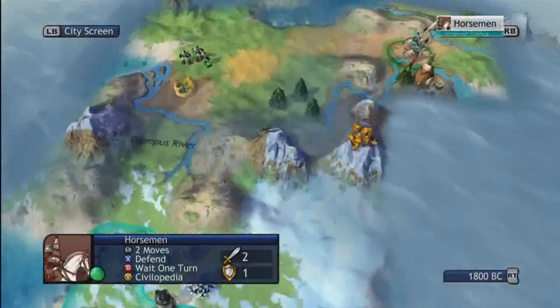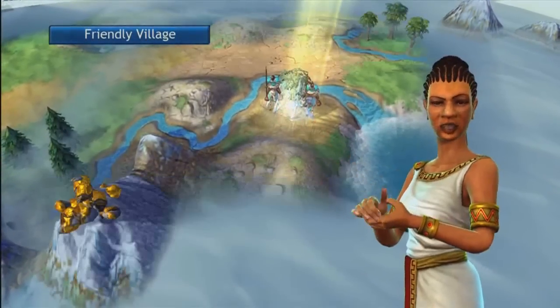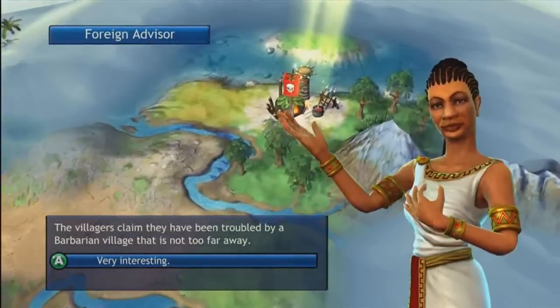I got a hoplite — they're defending the city. And I got a spy, which lets them do sneaky things.